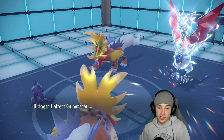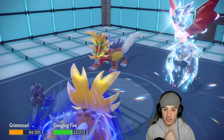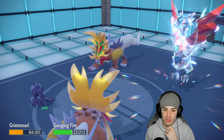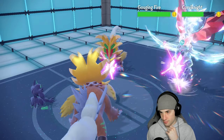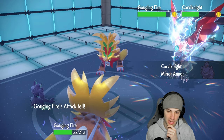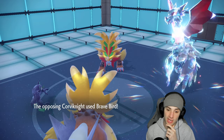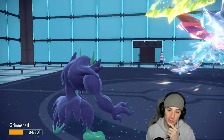Their Gouging Fire goes for Breaking Swipe — Iron Head is coming. Attack drops flying. Mirror Armor pops and my Gouging Fire is in bad shape — needs to swap this turn. We do get an attack drop onto Corviknight though. They use Brave Bird instead of Iron Head — recoil damage helps us a little.